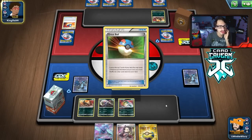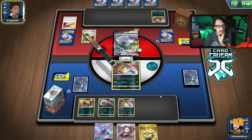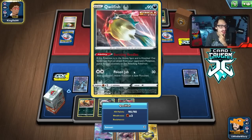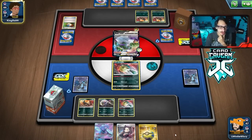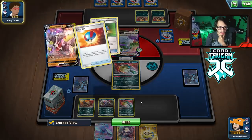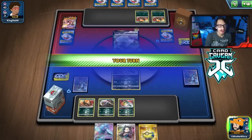I'm just going to Marnie — not going to bother playing the Quick Ball just yet. I do want to bench Oricorio but I don't want to get boss'd. Quillfish will probably die next turn, so our best top deck would probably be an Energy. We can take advantage of the Tower.